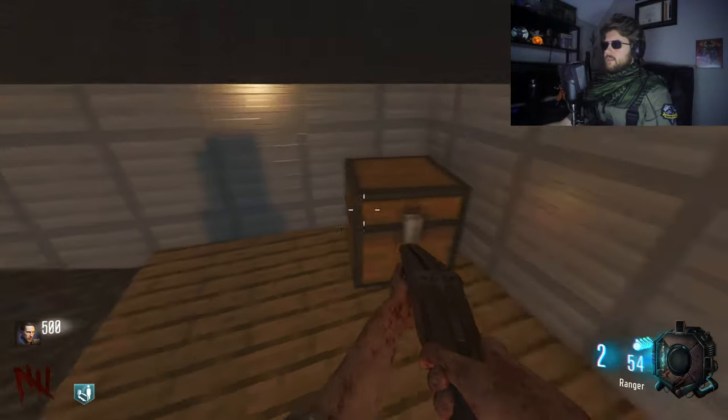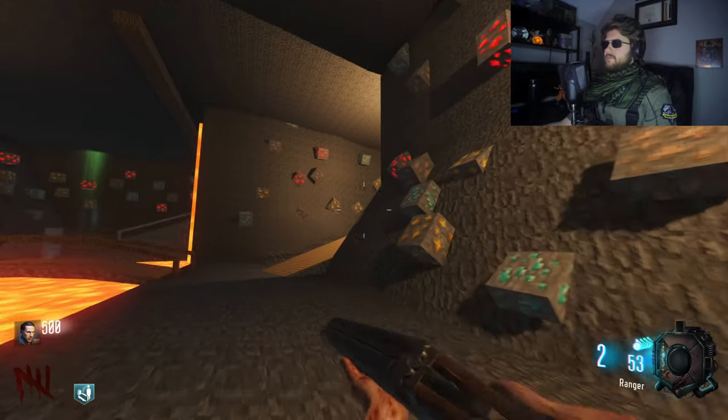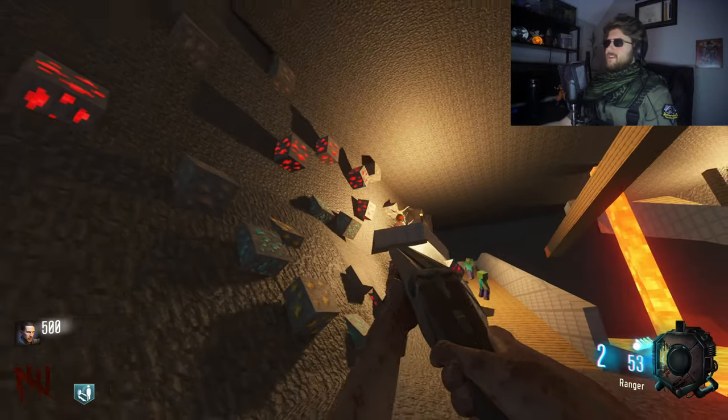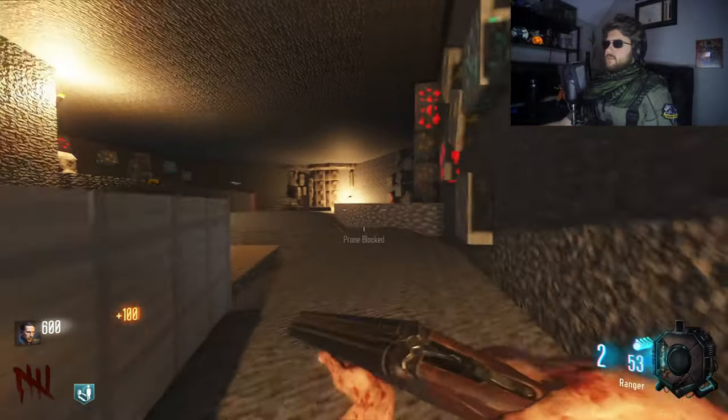Another chest — nothing we can do with it. Can we shoot it? No. Oh my god, this is a little trippy right here. Don't think ores are supposed to be like that. What's over here? Anything useful? Ooh, double tap — that would actually be useful.